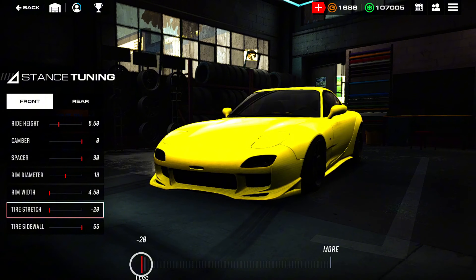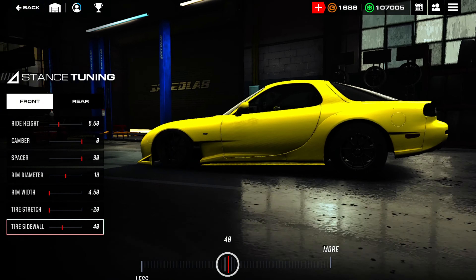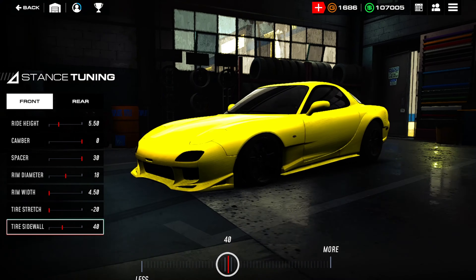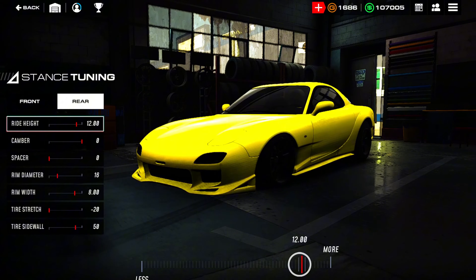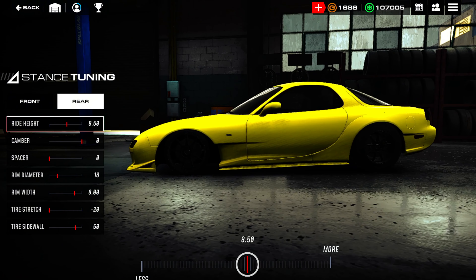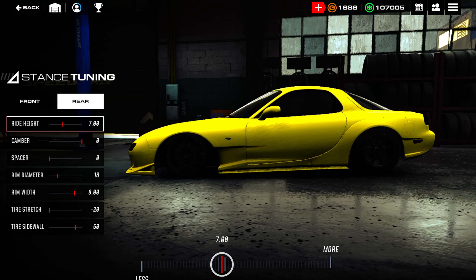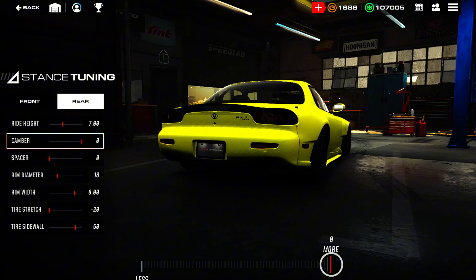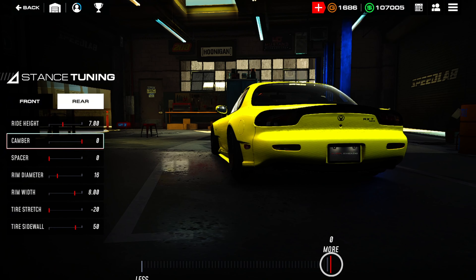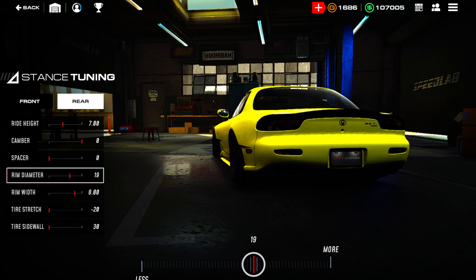And the rim width — we're gonna go up on width. Actually, let's go down on width. Not sure it matters in this game, but eh. Let's take that sidewall down. I don't want that small tire in the front, because I don't know if it matters in this game, but I see people running super small tires.